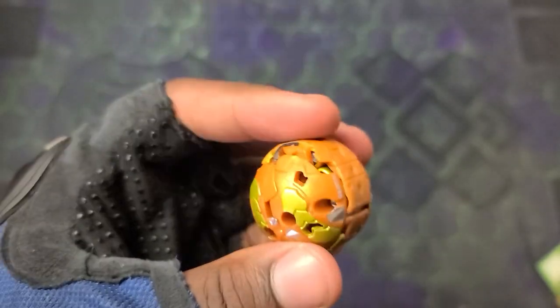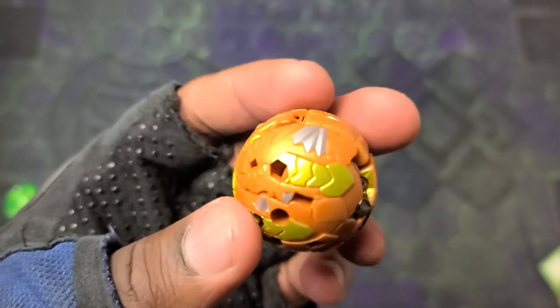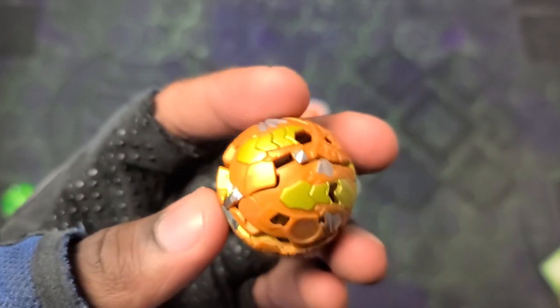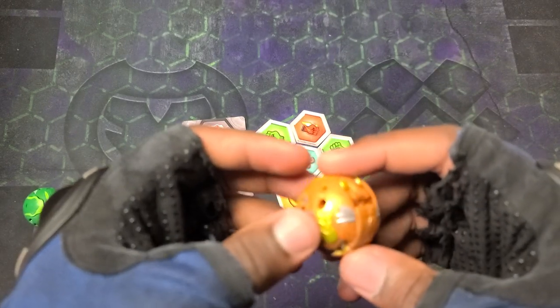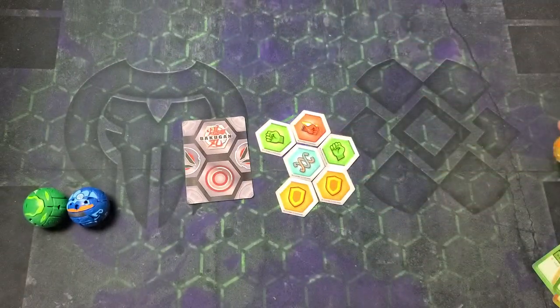Managed to get it closed - just had to adjust that foot a little bit. There is Arliss Toranoid Ultra in the closed ball form, looking really really sick! You can see the metallic gold, the gold paint, the metallic silver, and all the gold plastic - just looking so so awesome, definitely digging it for sure.